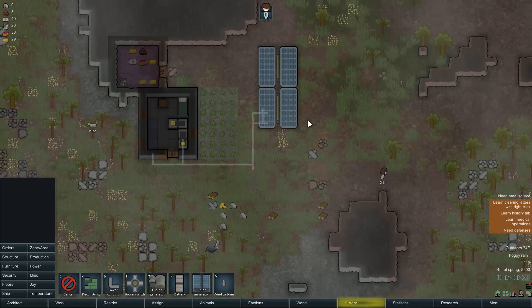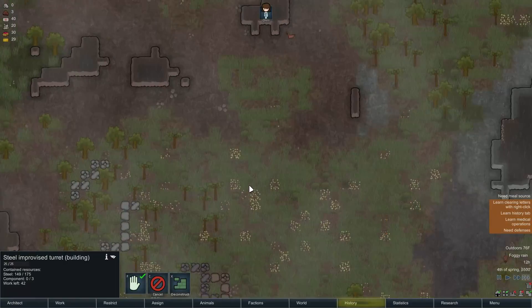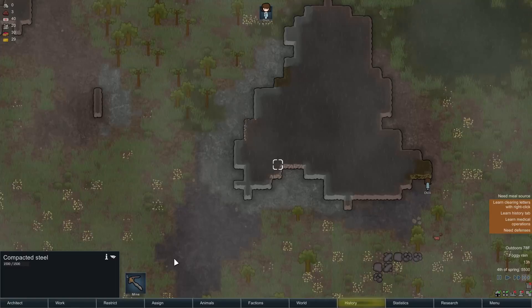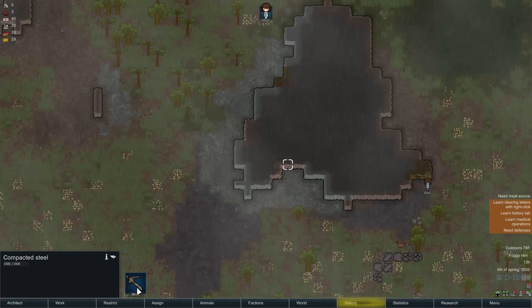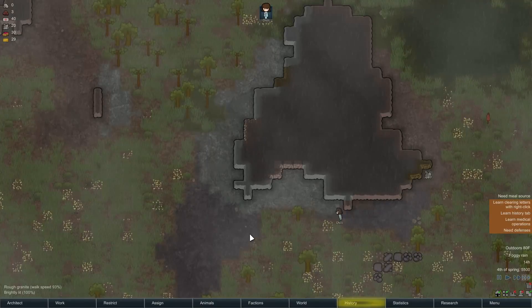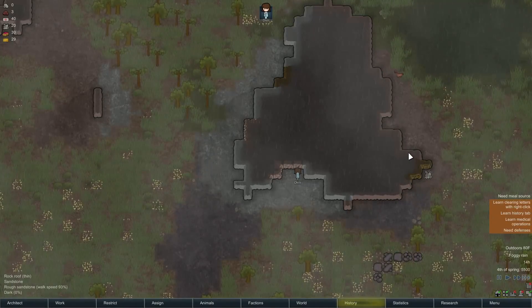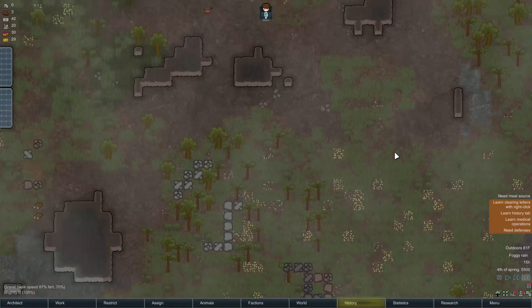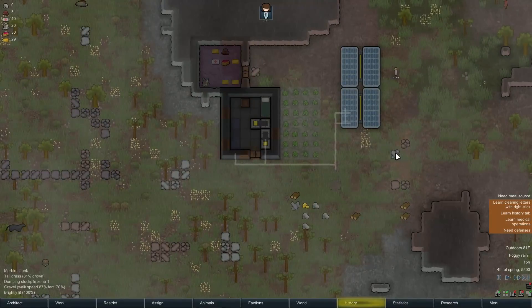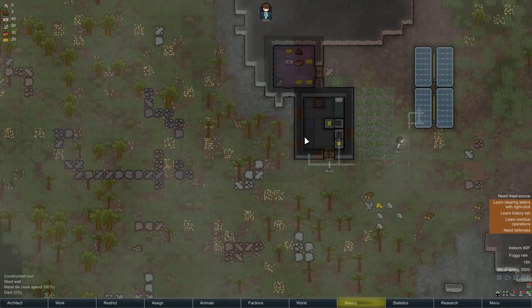Still needs more steel and more components. We'll designate more steel tiles here to be mined. We need all that stuff for the wires too. Here comes the turret - which is nothing without all the wires, unfortunately. We are still not out of danger here - still at risk of an attack. Nothing yet. We've got to link it up to the batteries because it's nighttime now.